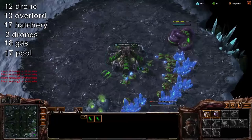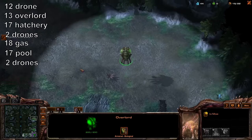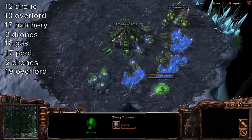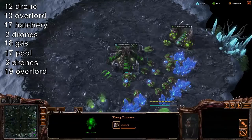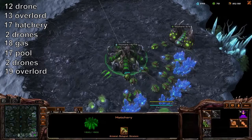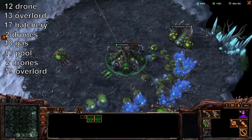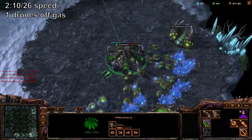At 17 build your spawning pool. Put your guys in gas. Build a couple more drones, and an overlord at 19. When your spawning pool finishes, start two queens and take one drone off of gas and build four lings. Start your metabolic boost.